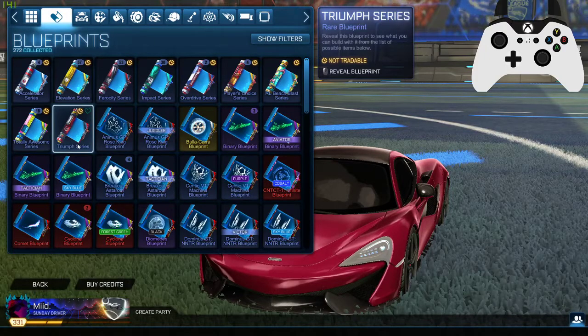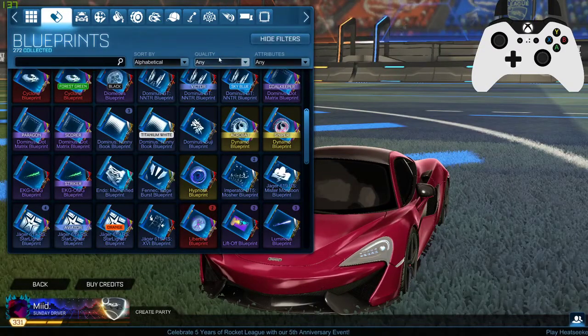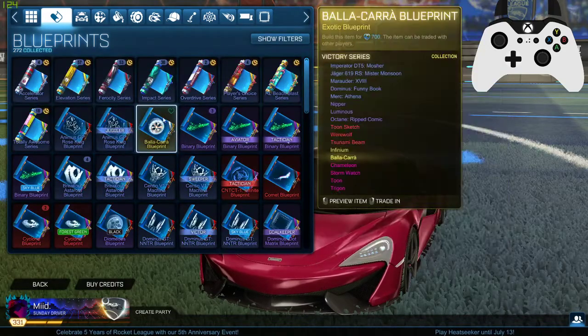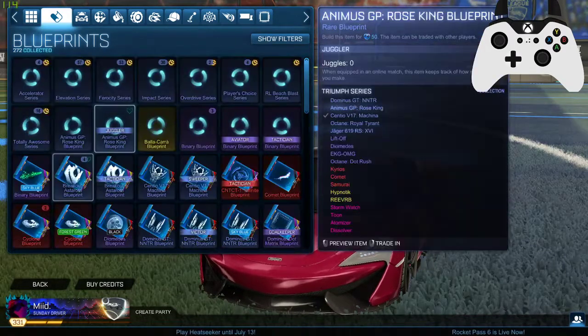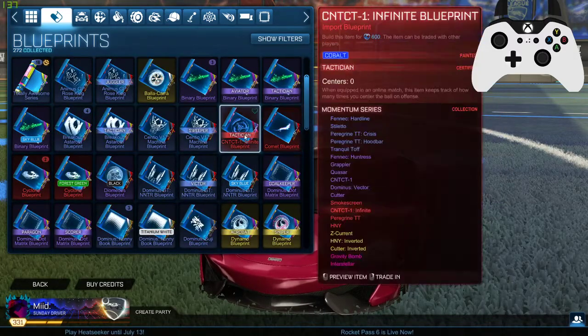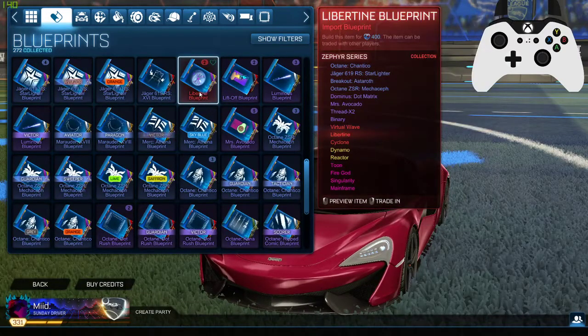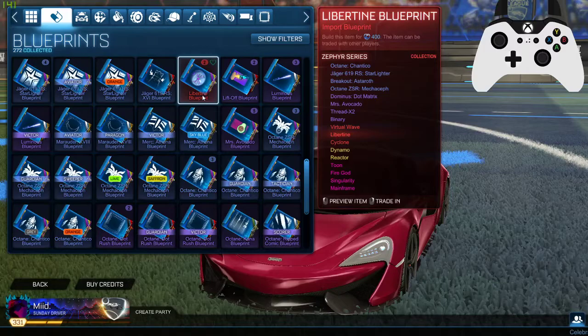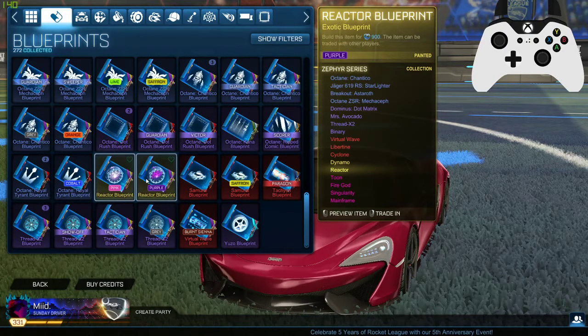It's our final crate — one final one. Let's see what we can get. Come on, give me something good. Another one of these, but hey — we've come out with some pretty good stuff though. Like if we just look at the colors, we got two imports, two livery — I just called it livery. We got all of these. We got pink and purple reactors, man.